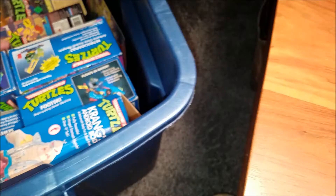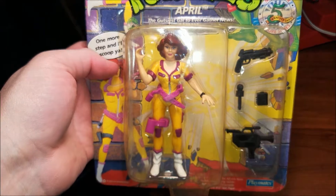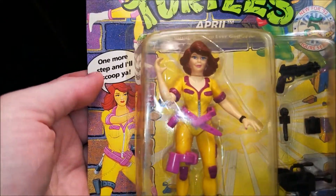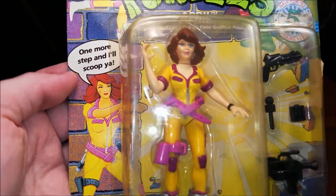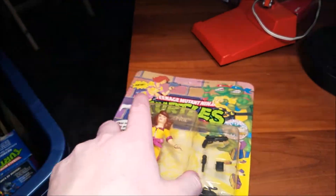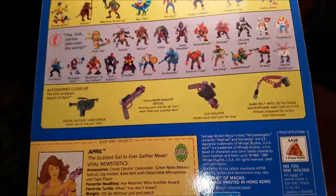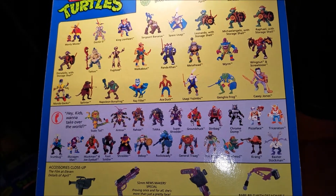Oh gosh, April — let's release 20 Aprils! The Ravishing Reporter April — that one looks kind of risqué. 'One more step and I'll scoop you up.' Her hair is perpetually blown to the left of her body. Oh, there's Scale Tail — remember that one. This April came out in 1992. Anthrax — that's a cool figure.